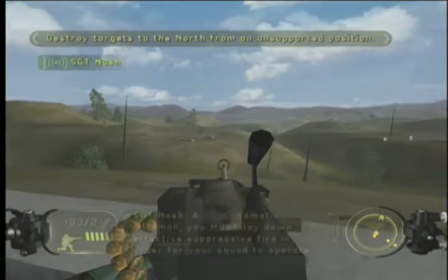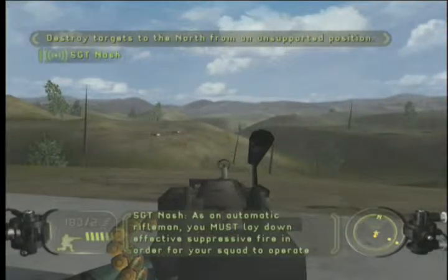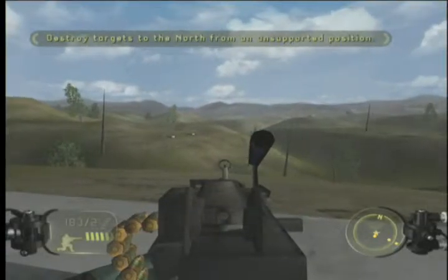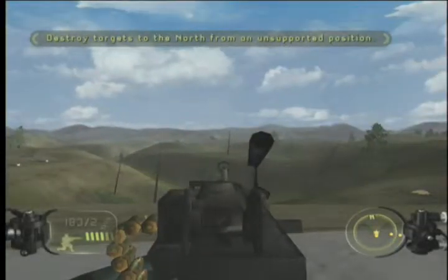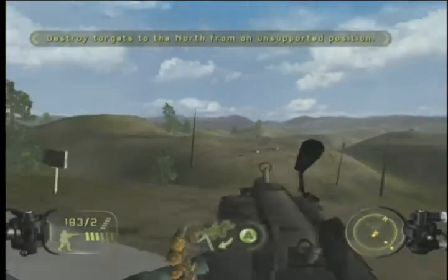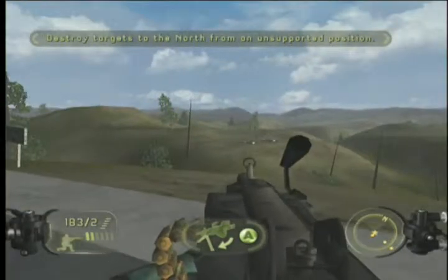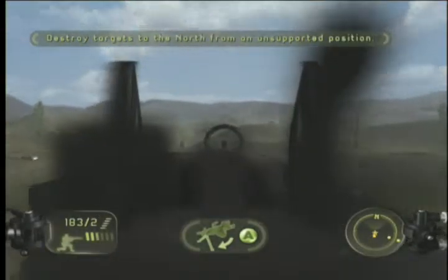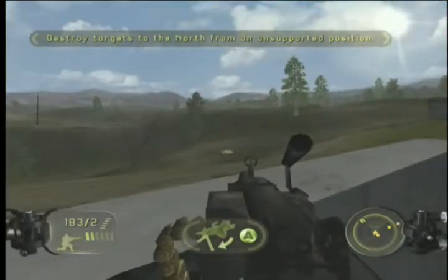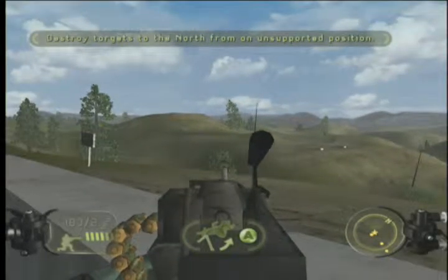As an automatic rifleman, you must lay down effective suppressive fire in order for your squad to operate tactically while in contact with the enemy. You must be able to move on to the enemy.